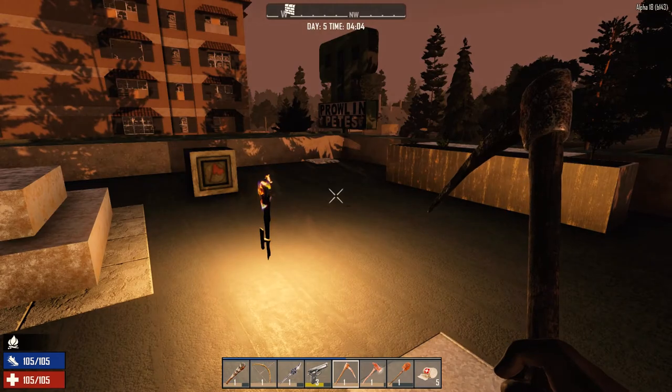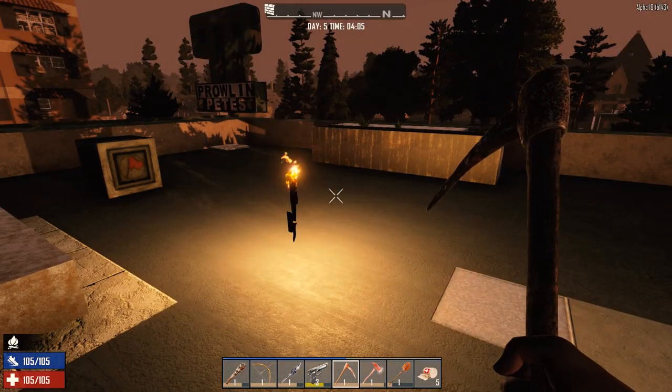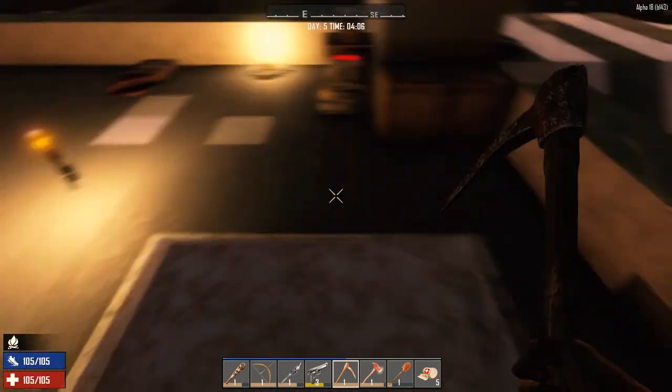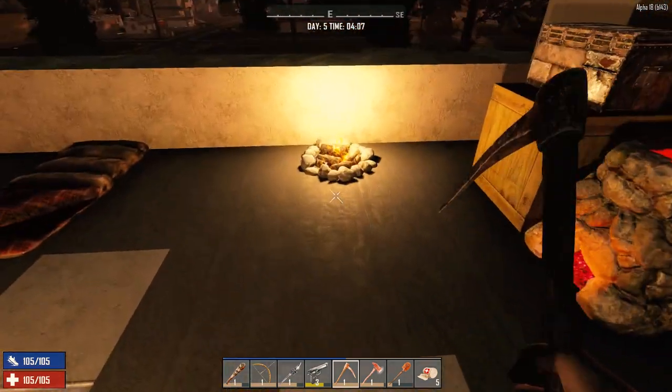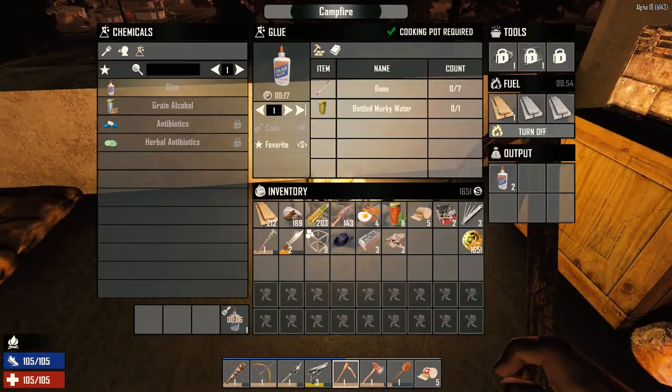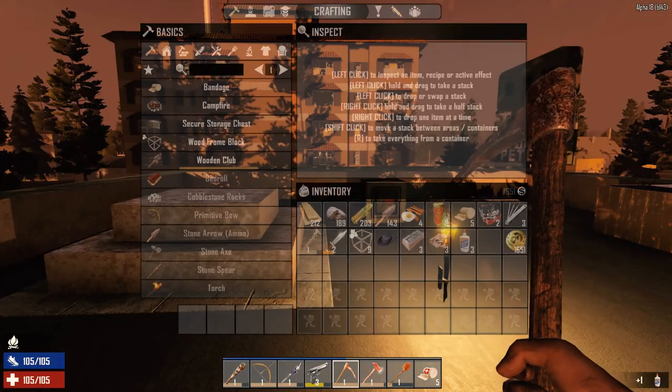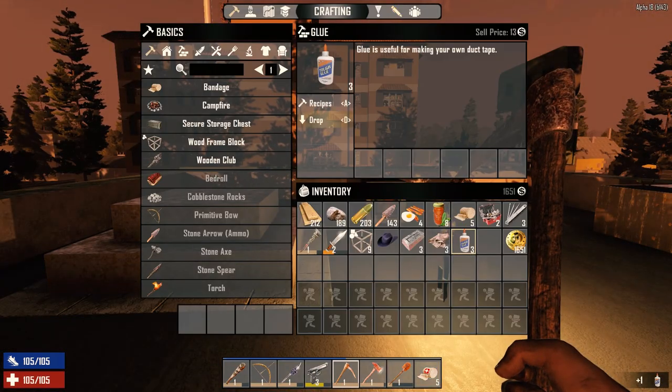Hey everybody, welcome back to my seven days to die series, surviving Alpha 18. It is the morning of day 5, and I did a little bit of work downstairs last night. I'm just making some more glue here and using up some repair kits to get some stuff repaired. I'm going to get this glue going and then let's make some duct tape.